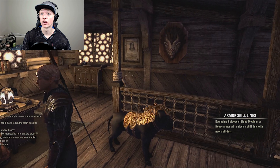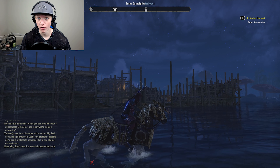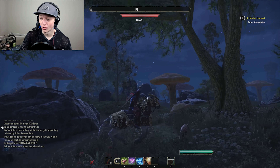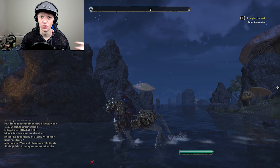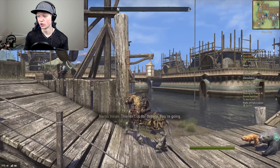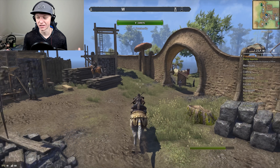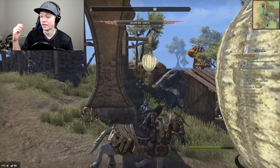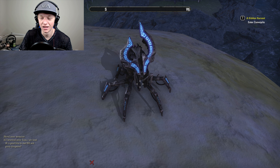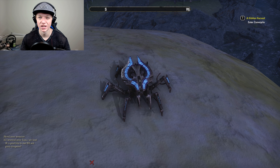For the Digital Deluxe Edition or Collector's Edition, the first item is the Armored War Horse, which looks super cool. If you don't already have a horse, that right there is a really good reason to do the $20 upgrade. It's exclusive, so down the road fewer people will be riding it. Along with that is the Dwarven Spider pet — one of those Dwarven spiders that lights up blue and has a bunch of cool animations.